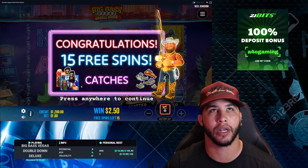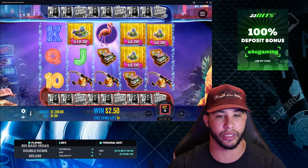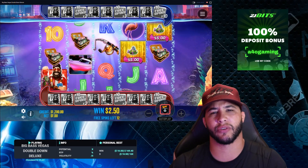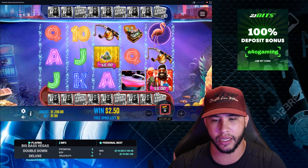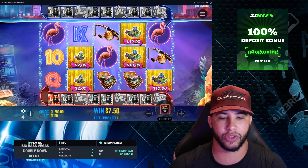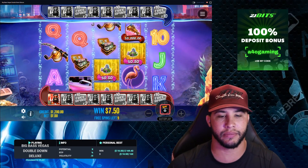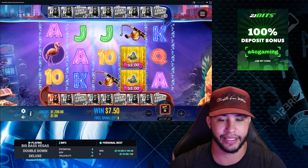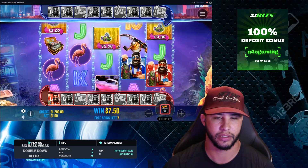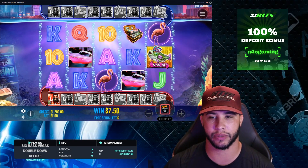Unlike Sweet Bonanza and Sugar Rush which were unbelievably crazy, this is more like Secrets of the Golden Lake — you only need three per side, but they do work independently. So you can get three red and three blue and still advance to the next stage. Doesn't look like we're getting anywhere right now, but hopefully one of these bonuses will pop for us and keep this video going in the right direction.